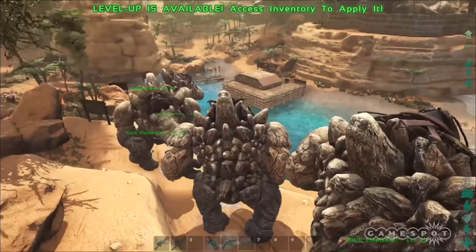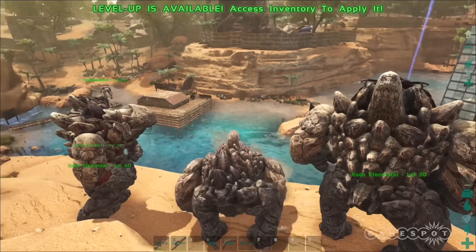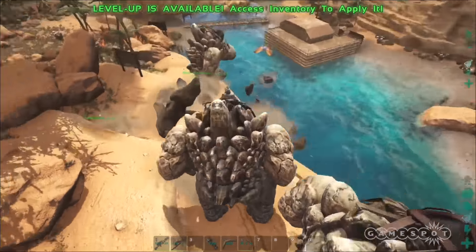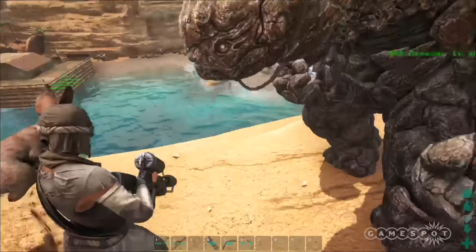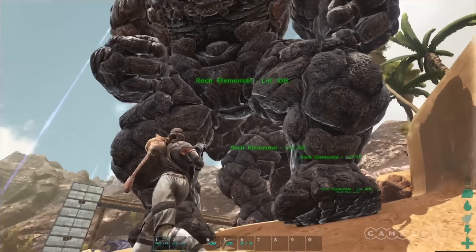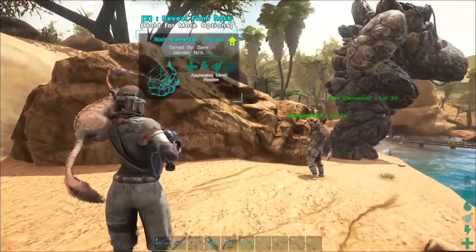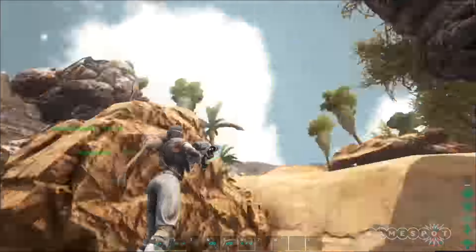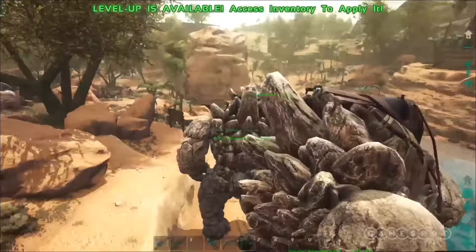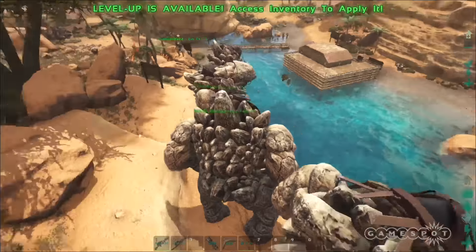They also have a really neat ability. If you aim at them and hold down the E button, there's an option to disguise as rock. You can click that disguise as rock button and after a few seconds the golem will disguise itself as a rock — just like a normal rock. Nobody can tell the difference until they get close to it or if they happen to own it. While in rock form, you can go up to them whenever you'd like and press E and they will emerge from rock mode ready for battle. You can use these for planning ambushes and catching people unwary.